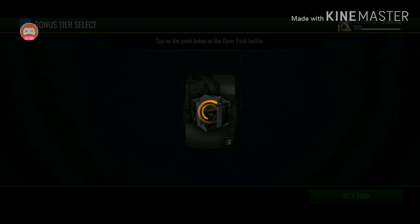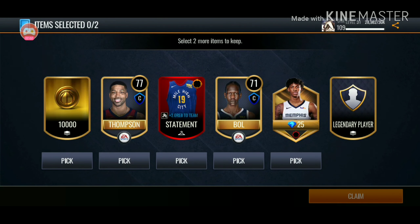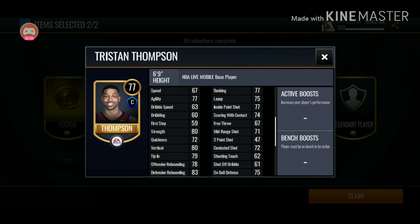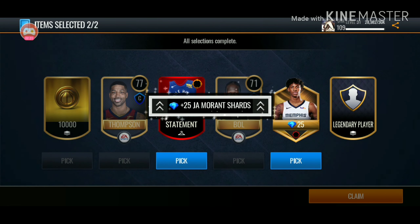Now we got these bonus tier flex packs — they just gave me 25K points. We're going to pick those shards, and we're going to pick this jersey right here. Tristan Thompson — is he good at rebounding? He actually is good at rebounding: 83 defense, 78 offensive, 77 dunking. I kind of want that card now — might just get that card as a budget piece for my team.